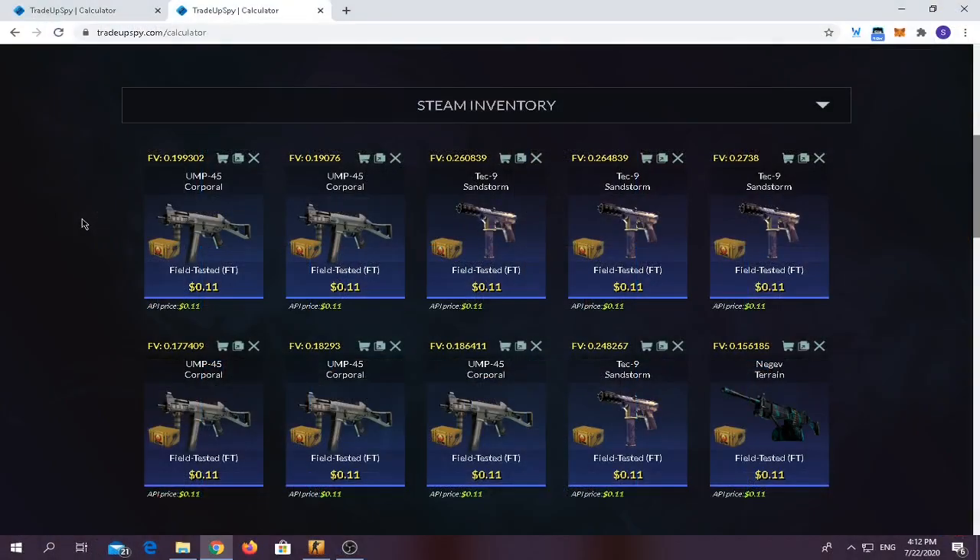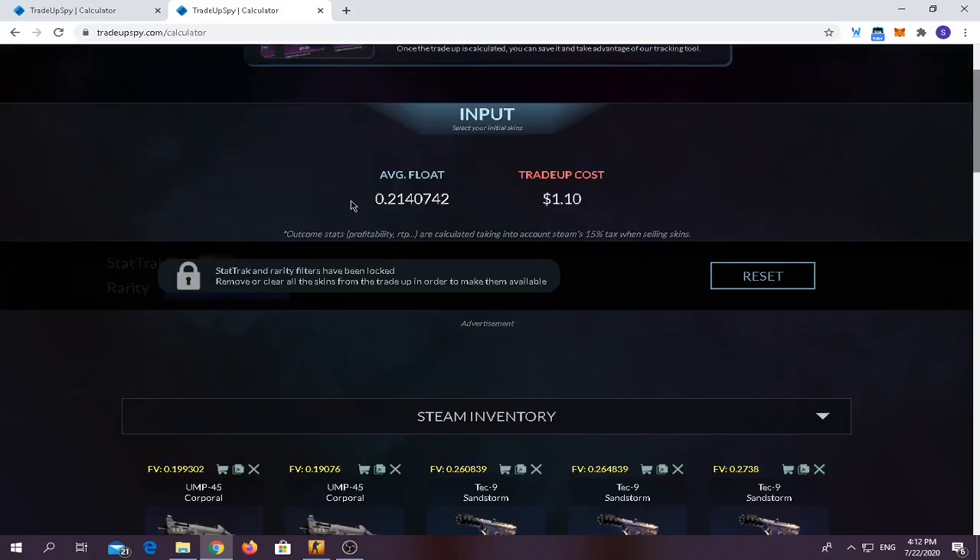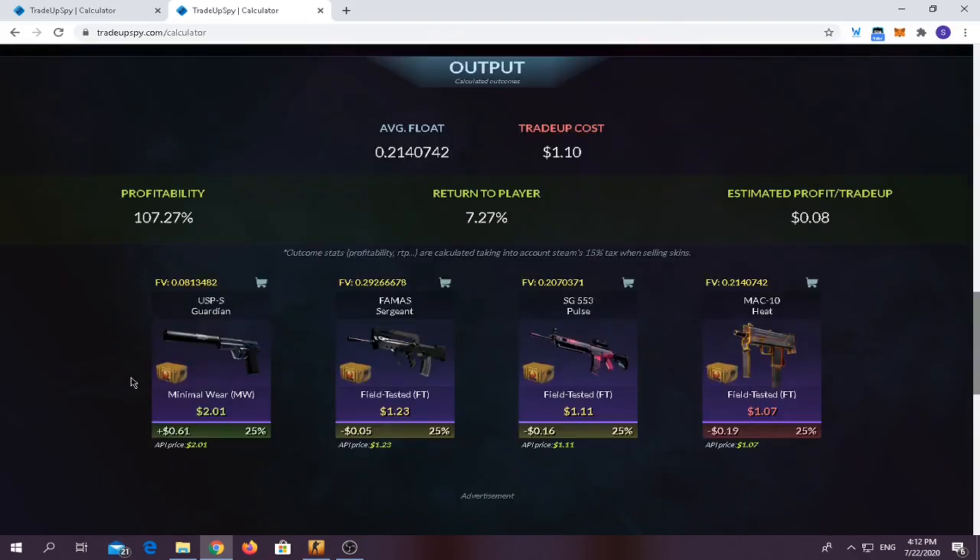For the second trade-up, you have to use ten Field Tested Operation Phoenix skins. They are in Mil-Spec condition. The trade-up costs around $1.10 and average float should also be below 0.26 in order to make profit. The outcomes are very good — you can make $0.61 on the USP-S Guardian, a few cents on the SG 553, and the FAMAS Sergeant, while you lose around $0.20 on the MAC-10 Heat.